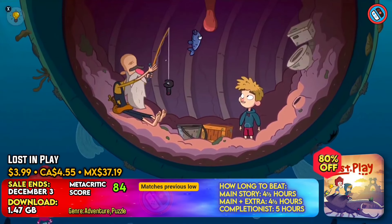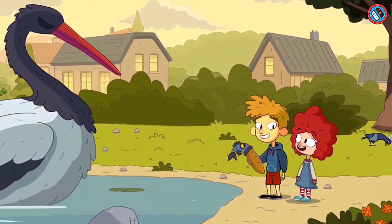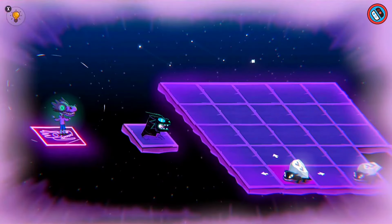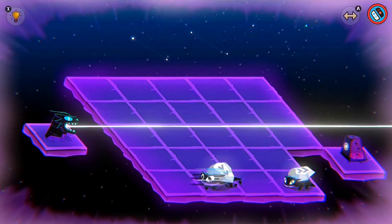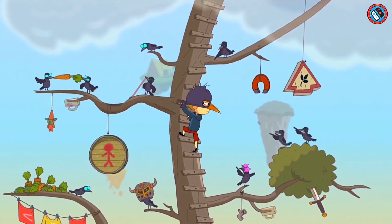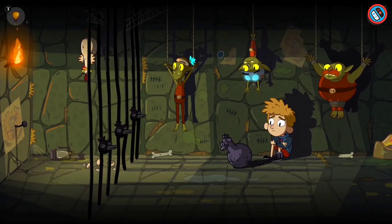Lost in Play is a charming puzzle-adventure game that transports players through childhood fantasies. The game has colorful characters, riddles, and mini-games to keep players engaged. From a routine morning at home to an average afternoon at the park, players can sneak into a goblin fortress, discover ancient ruins, and soar atop a big stork. The game's handcrafted style is reminiscent of childhood animation shows, making it appropriate for all ages and families, offering a nostalgic roller coaster of adventure.